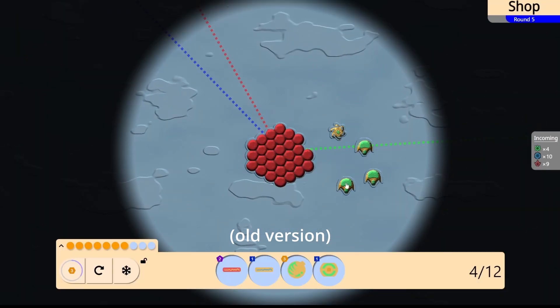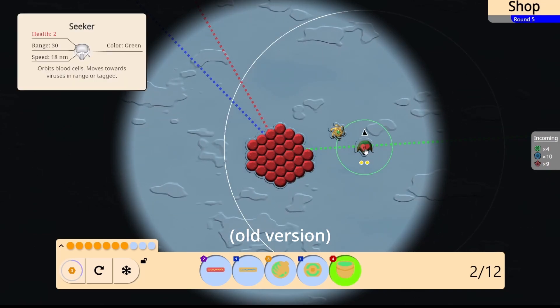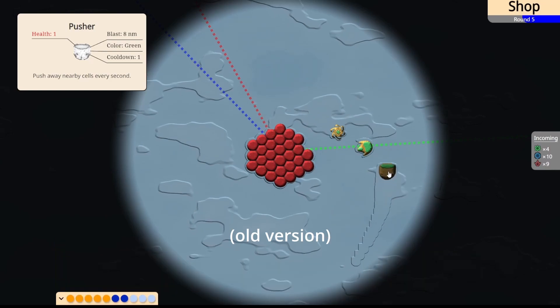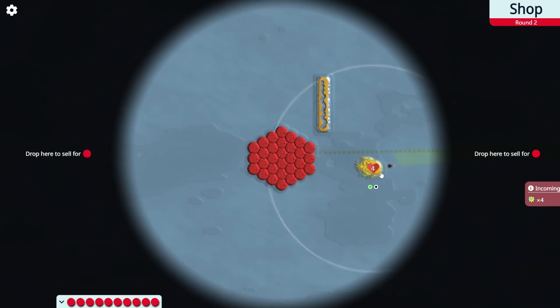Second, we had this mechanic where if you get three immune cells of the same type and color, you get a triple, which gives you special, more powerful cells. We ended up removing that color requirement from the triple mechanic, but for a while it allowed us to have the triples still be rare, even though we didn't have that many cells.